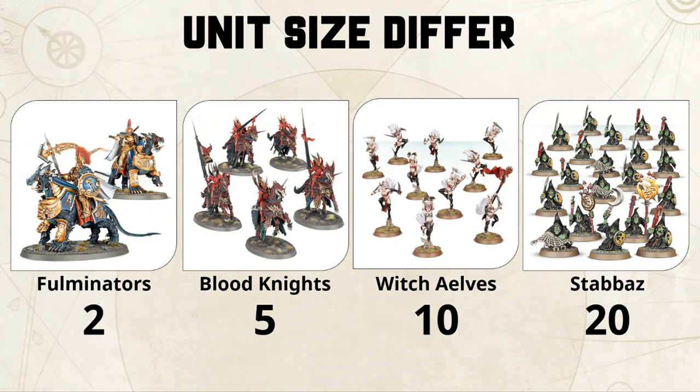A battle line unit can increase its unit size by double or triple its starting size, while units that are not battle line can only be doubled in size. When you double your unit size, it counts as one reinforcement point in match play, while if you triple the unit size, it counts as two. If the unit is described as a single model, it can't be reinforced.